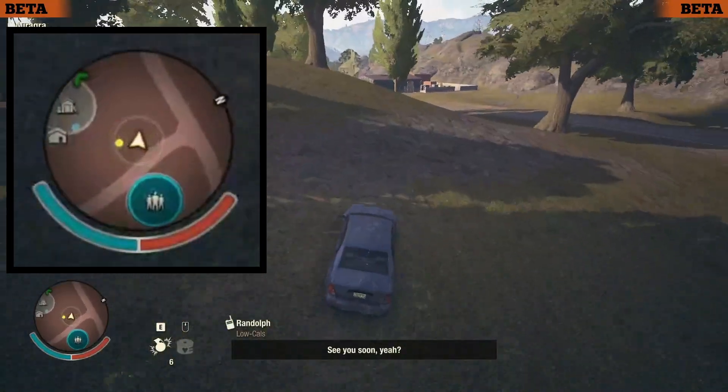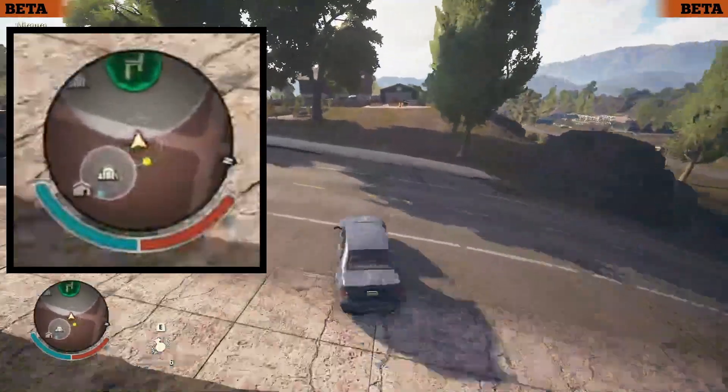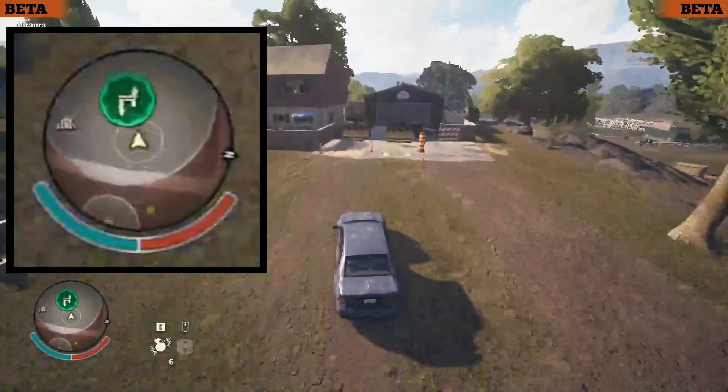Next is a small change. They added a green minimap marker that will point towards home at all times, so you don't have to open up the map and make your own waypoint — you'll have one there already.